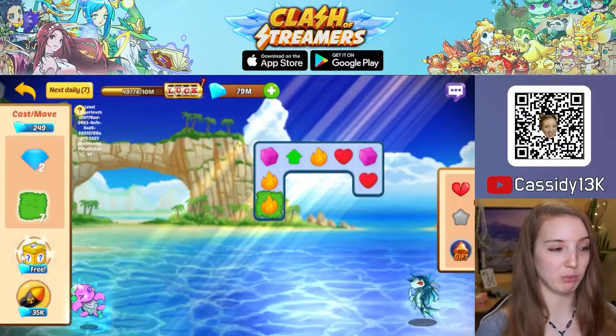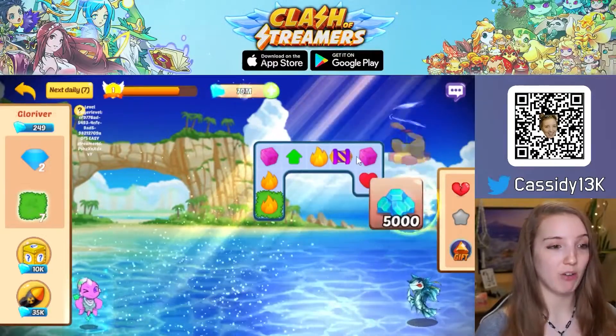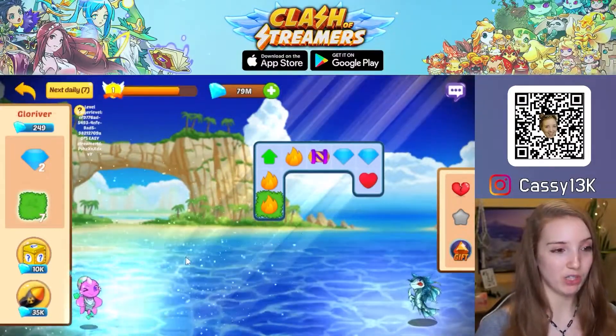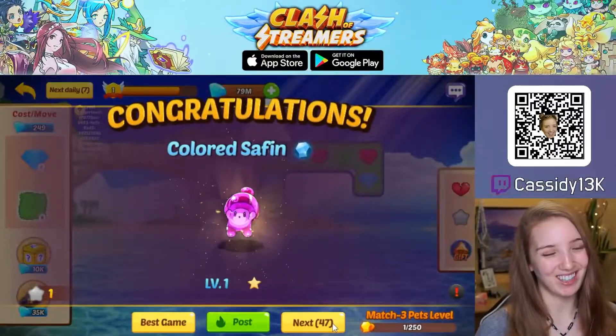Below it you have some boosts. The first is the random power-up, where you can pay some gems to spawn a random power-up on your game board that you can then explode or use to make progress faster. Below it is the tactical nuke, which will nuke the whole board away — most of the time this will immediately complete the game.